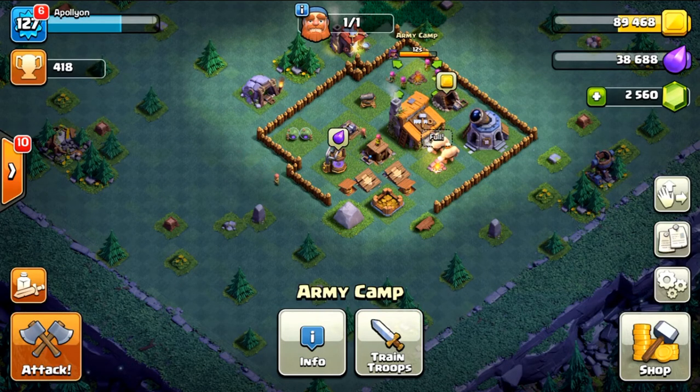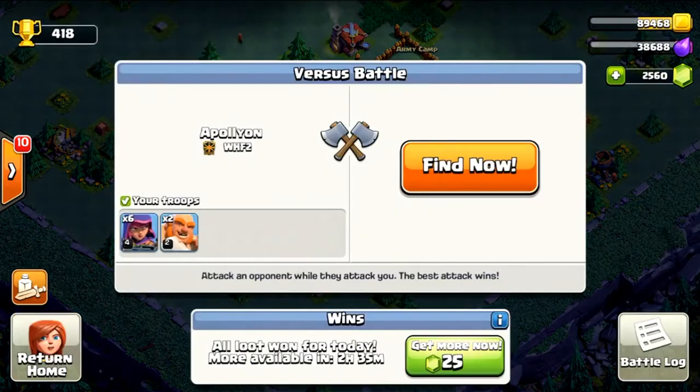I also believe — and please don't quote me if I'm wrong — that you can't get attacked while you're away. There's no shield, but you also don't get attacked passively. You only get attacked when you attack someone else, and that will cost trophies. I also believe you can't lose resources from being attacked — only trophies.